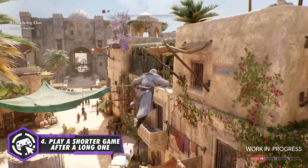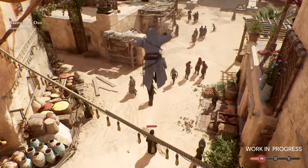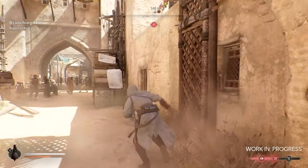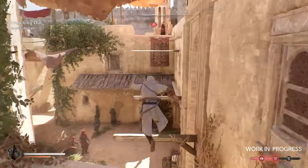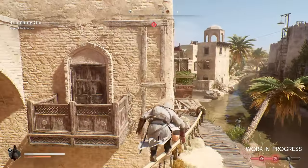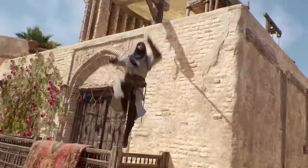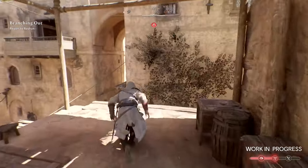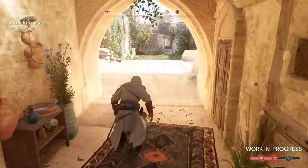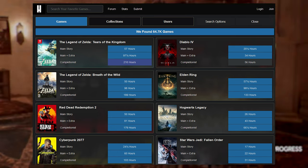Tip number four: after finishing a long game like an RPG, JRPG, or open-world game, go for something much shorter — maybe around 20 hours for the campaign and completion. I find this is the most effective way to avoid burnout, especially after games like Assassin's Creed Valhalla where you invest hundreds of hours. Playing shorter games and still completing something helps a lot. A good resource to check game lengths is HowLongToBeat.